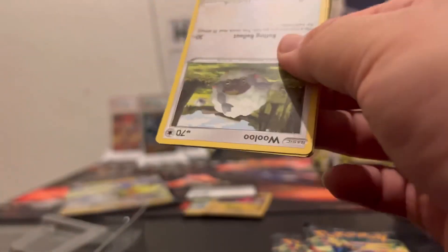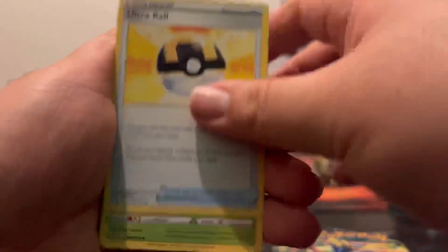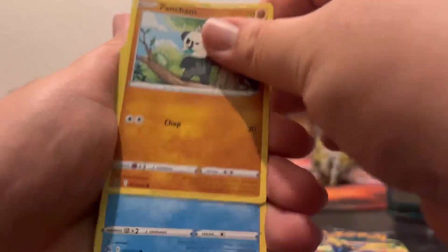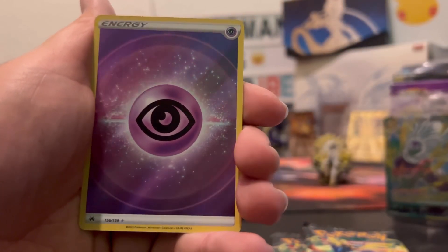Opening the first pack — one, two, three, four. Code card out of the way. We've got fire and water energy, Ultra Ball, Gloom, Frillish, Snivy, Wooloo, Sphinx, Pancham, Snorunt, Ponyta, and Frillish. Oh, that's a shiny, and a shiny energy! Two shinies right there — put them to the side, I'll sleeve them up later. I've been slacking on sleeving by the way.